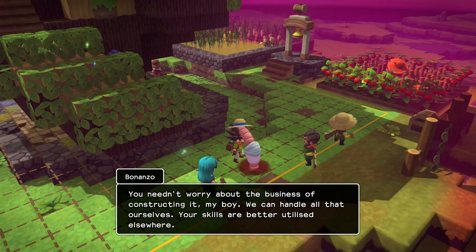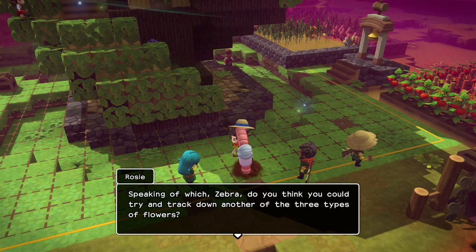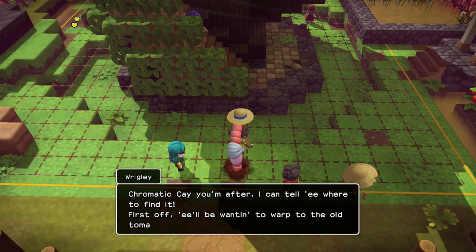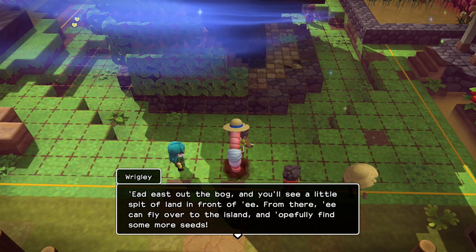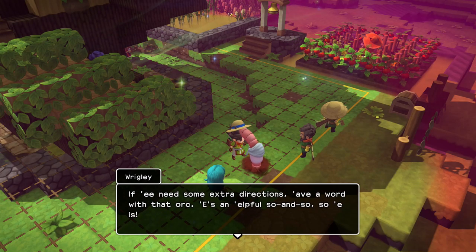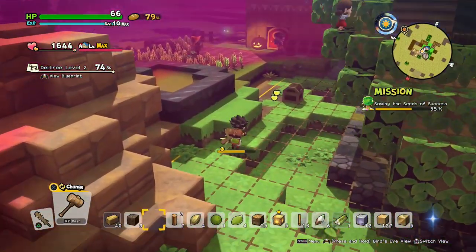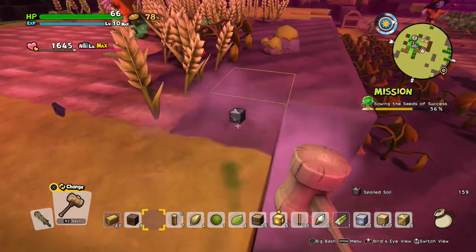Rosie asks us to track down the other flower types. A helpful character tells us: warp to the old tomato farm where the alpha orc lives, head east of the bog, and you'll see a spit of land. From there you can fly over to the island and hopefully find more seeds. If you need directions, ask the orc — 'He's a helpful so-and-so.' We're told to use the windbreaker to fly to that island.